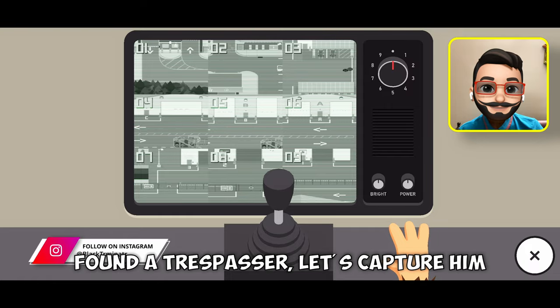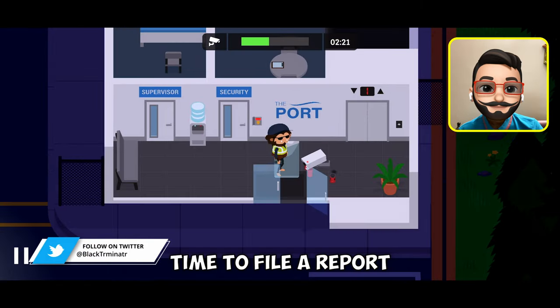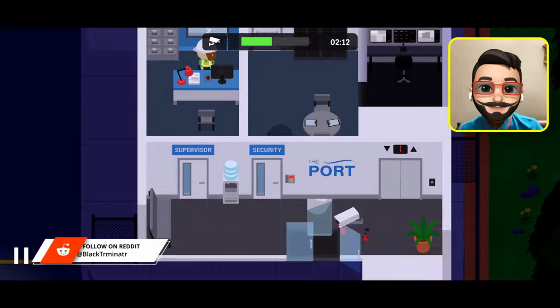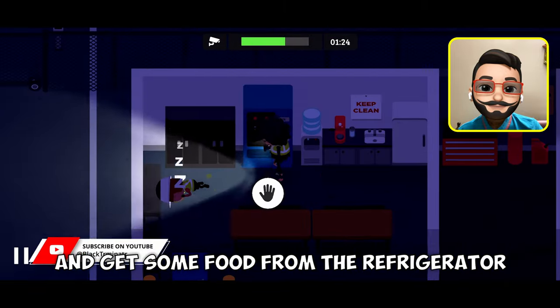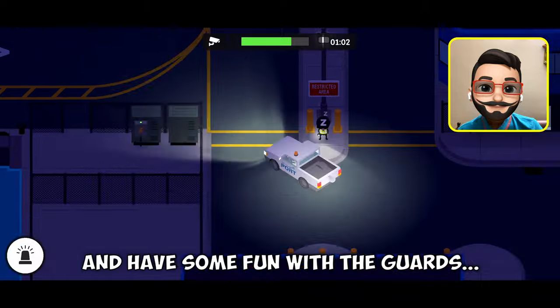Found a trespasser — let's capture him! Time to file a report: trespassing in the admin building. Let's do some patrolling, get some food from the refrigerator, and have some fun with the cards.